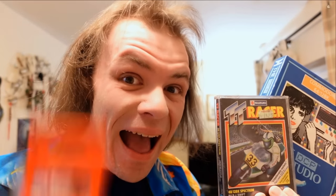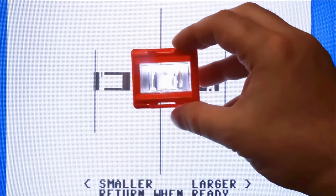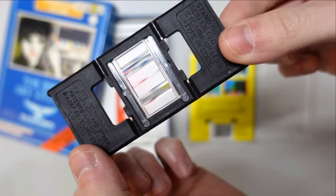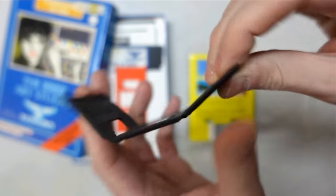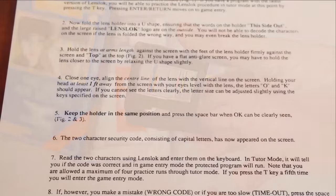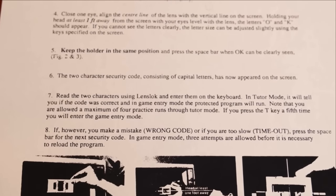Now there are some anti-piracy concepts that sound ingenious on paper but completely fall apart in the real world, such as with our next method: the lens lock. First introduced in 1985, the lens lock was essentially a plastic prism that you'd place over an area of the screen, and by looking through it you'd decode the hidden message in order to unlock the game. And with the ability to make almost an infinite number of different prism combinations, it would make piracy borderline impossible. Sounds like the perfect solution, completely foolproof. Well, no.